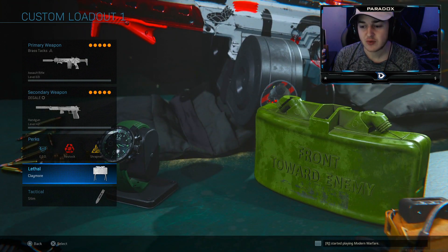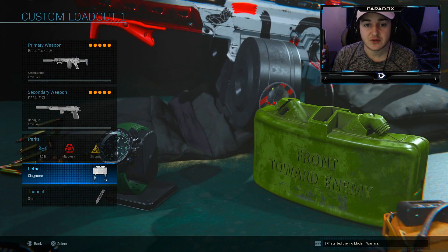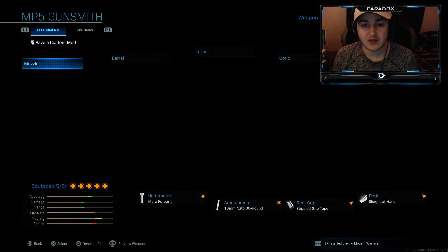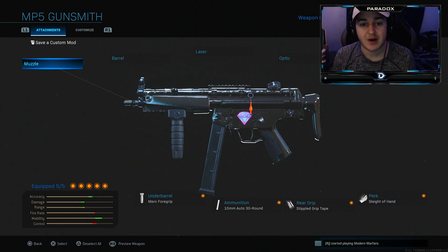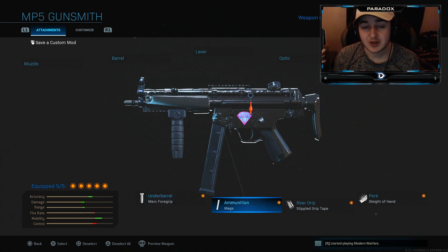Restock and Shrapnel are really solid. For this class I'm running claymores, and in every class I run a stim shot so I won't go over tacticals each time. Next is the MP5 — you guys know this class. If you saw my video about getting a triple nuke and almost a penta nuke, this is the class. I like to use Merc foregrip, the 10mm round clip, stippled grip tape, Sleight of Hand, and the FTac Collapsible stock.